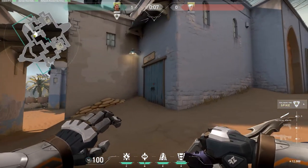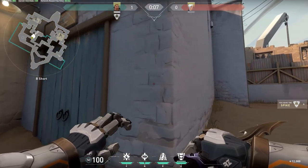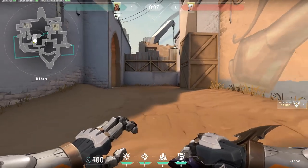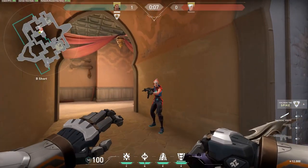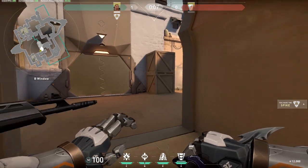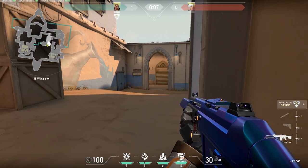So moving on to B short — there are not many flashes you can do from here. There is only one that I'll recommend, plus a Fault Line combined with your Aftershock which is pretty useful. But let's start with the flash. Sometimes you're going to have a player that plays this corner quite aggressively, and I've encountered it quite a lot — it's either a Breach or a Phoenix that will pop a flash over here and peek out for a quick easy frag.